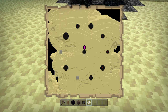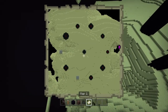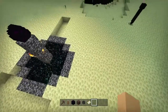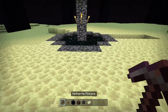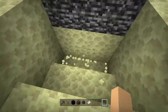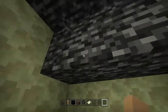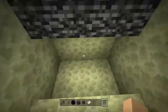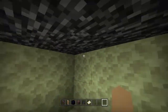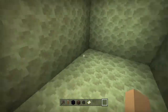Get out your pickaxe and dig a staircase three blocks down — a three-by-three staircase down like so. Punch out those blocks and get right under the three bedrock in the center. You want the bottom of the portal, not the walls. Dig out four blocks back and three blocks down to make a four-by-three room. Make sure you go three down — two down is not enough. Now from that room, go two blocks to the right side.